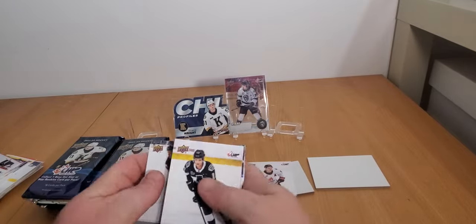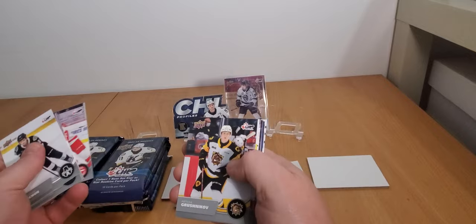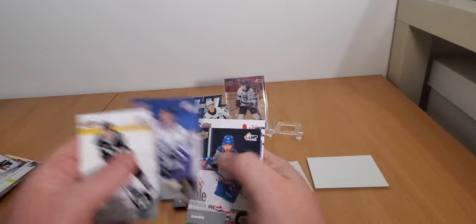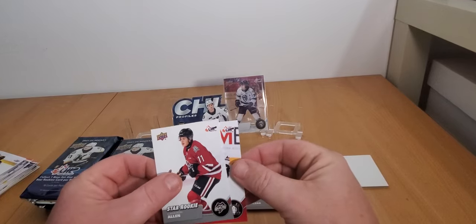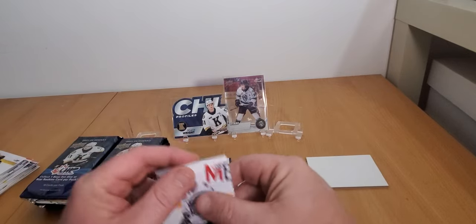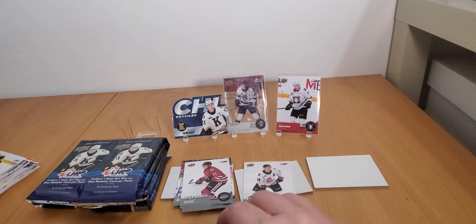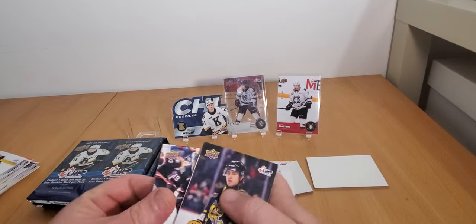We got our exclusives - look at this, back-to-back-to-back hits! Shane McGroan - never seen him before. Jake Beck - seen him. Star rookie Cameron Allen. And an exclusive card: Kyle Masters exclusive. Hopefully that's not all our hits right off the bat. It seems like for my three boxes - I believe they came from the same case - I've been getting the hits in the first three or four packs. If you're buying packs, maybe those bottom packs might not have all the fun stuff.